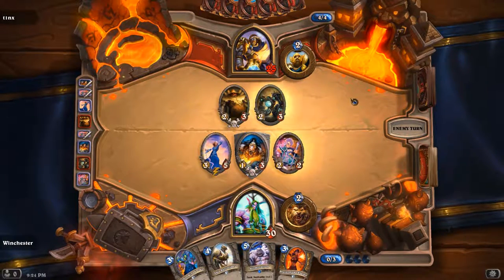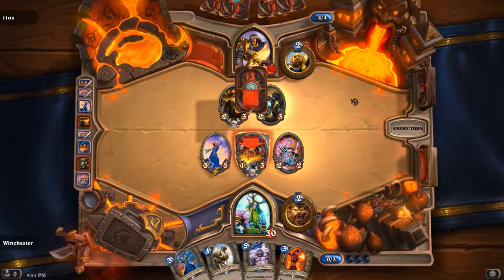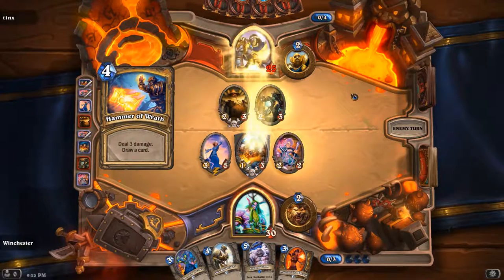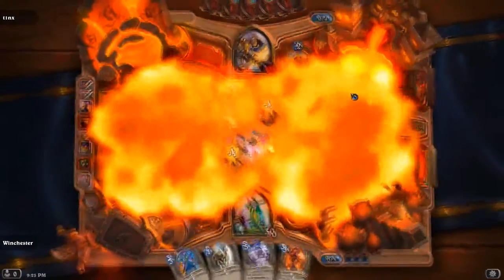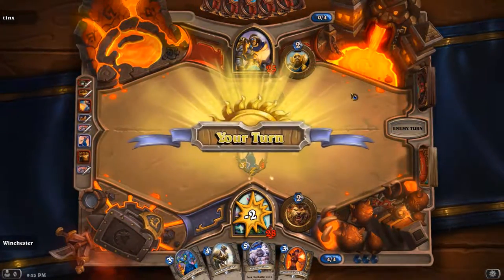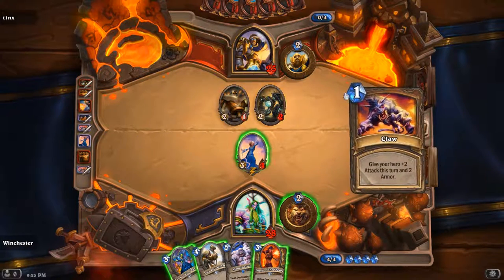Now it's awkward because now he can probably play another Mech or hammer it — yep, there's a hammer. Hammer does damage to everything and then it kills my Pint Size. At least the Harvest Golem dies as well. If I had a spell, that would be nice. But I don't. Oh, I do have a spell — thank you, spell. So probably Claw, hit that, and then...